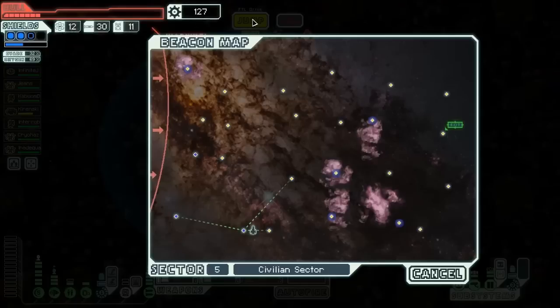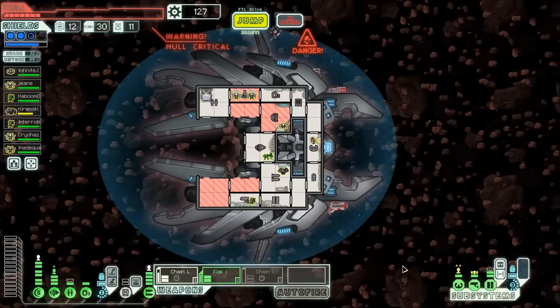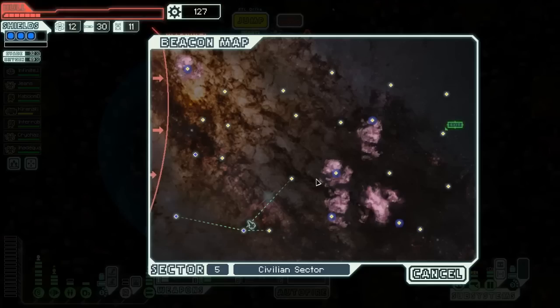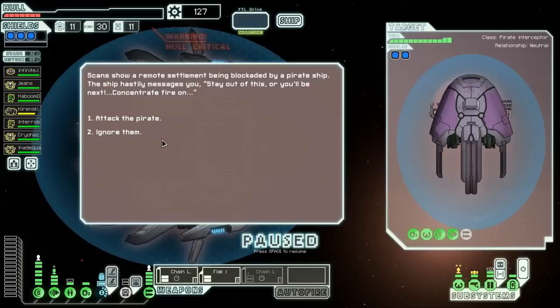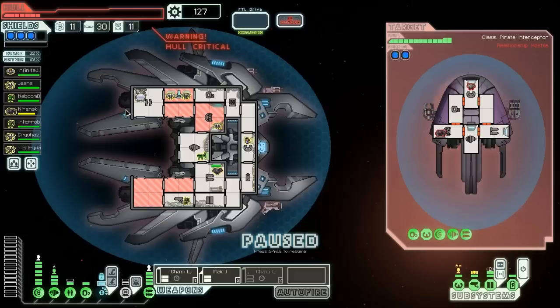Not too bad. I would really love to find a store or some way to repair, however. And we can't upgrade here because it's an asteroid field. There's a remote settlement being blockaded by a pirate. We could ignore them, which might be prudent since we're so low on health, but I just can't abide pirates. It looks like they just have lasers and a beam weapon, and we do have three shields now. I think with our boarding and our hacking, we should be able to easily conquer them.